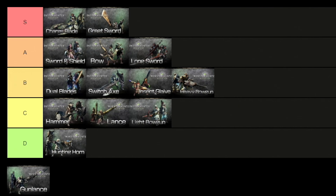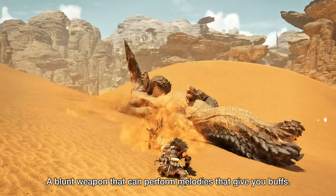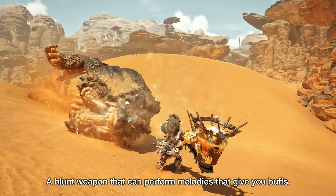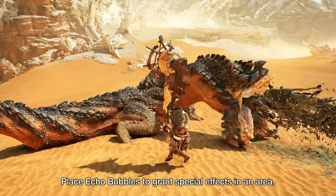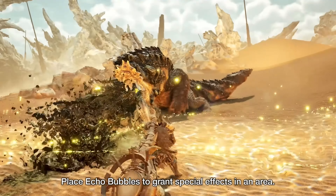For one of the last weapons we have the Hunting Horn, placed right in the D tier. This is a light-hearted weapon which is a welcome addition to any hunting party. The main feature of the Hunting Horn is the ability to play music — every attack adds a music note to the music sheet, and once the correct sequence of notes is played, a melody is made and added to the melody sheet. Hunters can play any melody they have stored at any time.